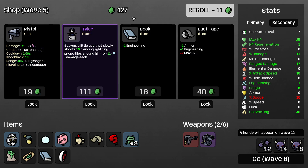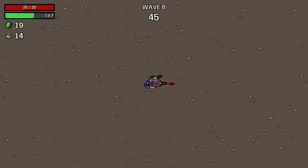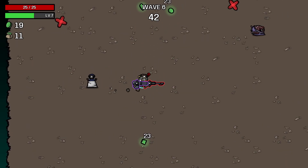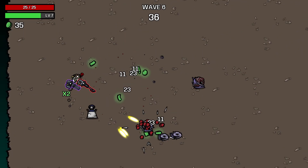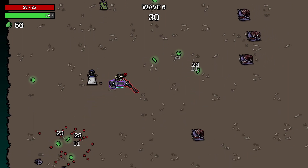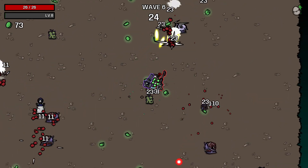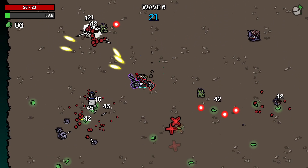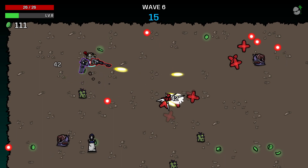Sure, we'll just lower our dodge into oblivion. Do we want Tyler? Yes, I think we do - mostly because I never get to take advantage of him. Nothing can get close enough for him to damage anything. I think I've passed over turrets before - I didn't really know exactly what I wanted to do with this run.